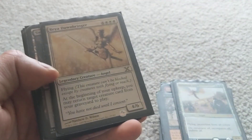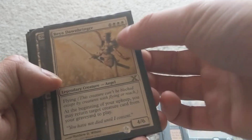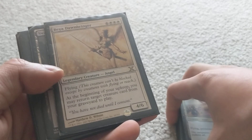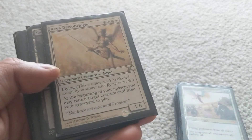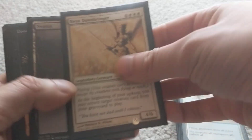Dawnbringer is a reanimation creature that can also reanimate other creatures. The mana cost is ridiculous, but I'm not going to cast it — I'm going to reanimate it. At the beginning of upkeep, you return a target creature card from your graveyard to play. So every turn I can get another creature from my graveyard. It's good.